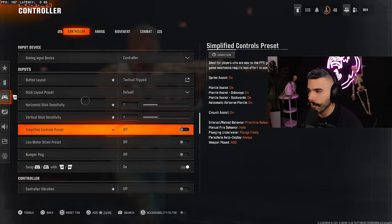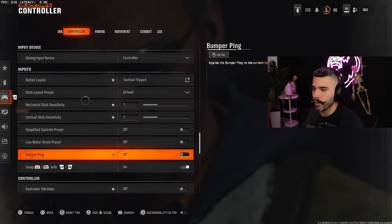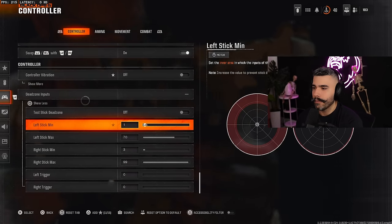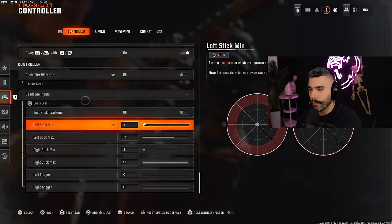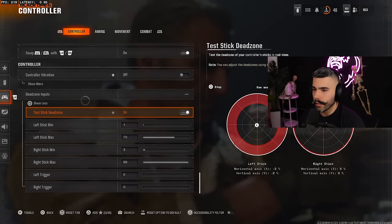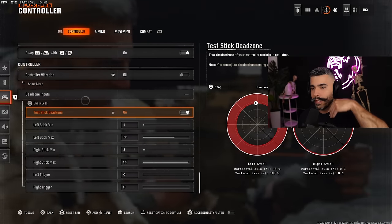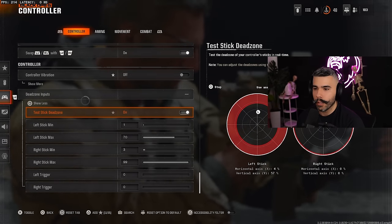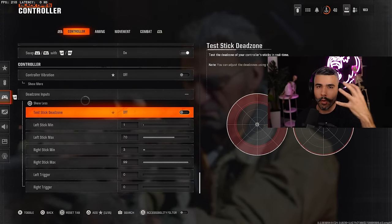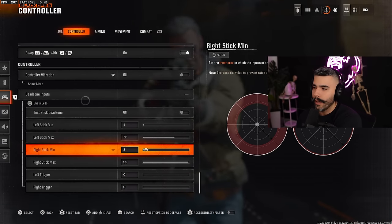I have certain options set to off. My button layout is on Tactical Flipped — put it on whatever layout you want. Controller vibration: off. Dead zone inputs are very important. I have my left stick on 1 because I want it very reactive for movement. Left stick maximum on 70 — that way when I move my stick, as soon as I hit that circle I'm already at max movement without going all the way to the edge.